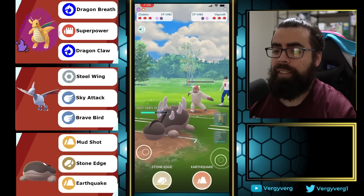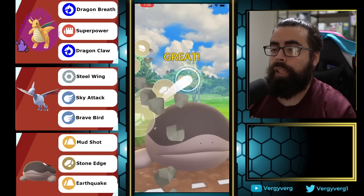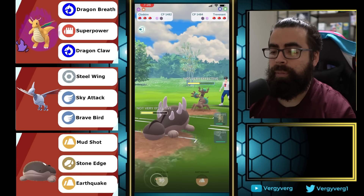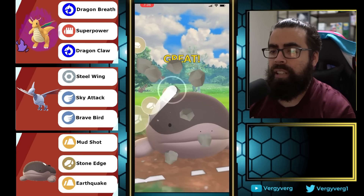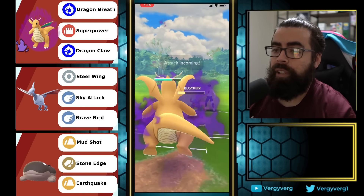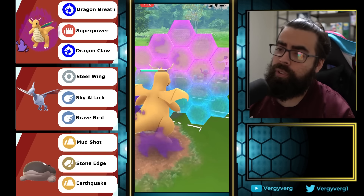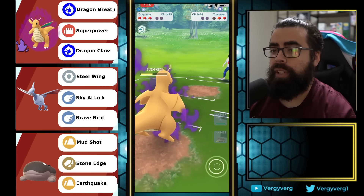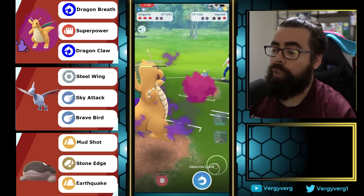Going for the Stone Edge just to switch Clodsire out. We threw a move at the same time as them and it got close to a KO. Dragonite can come in and farm it down. If it's a Shadow Ball, we can farm all the way and generate a lot of energy. If Vigoroth comes back, they need enough health — they didn't — so GG. Lanturn in the back would have been tough.